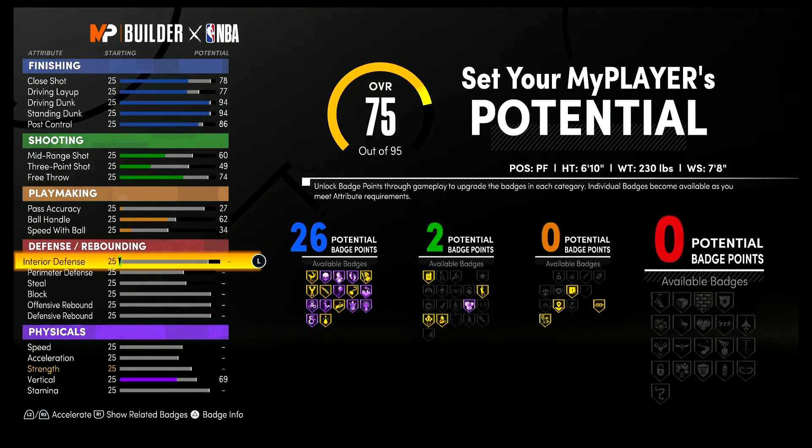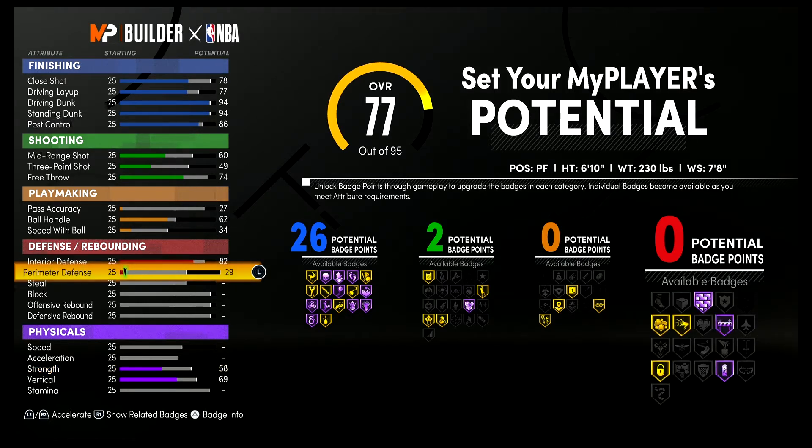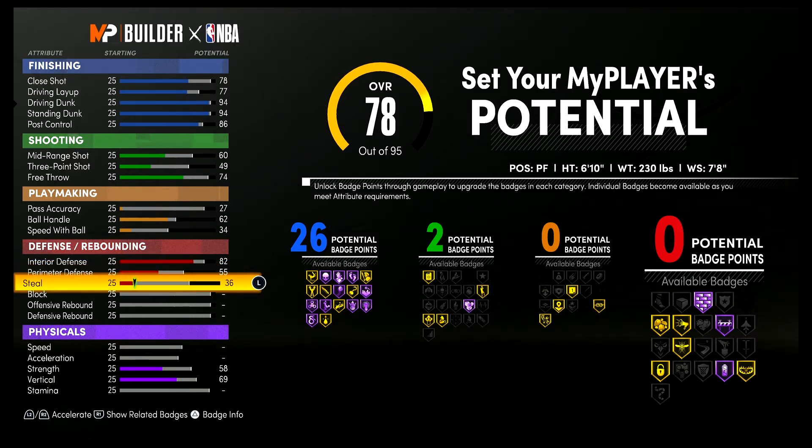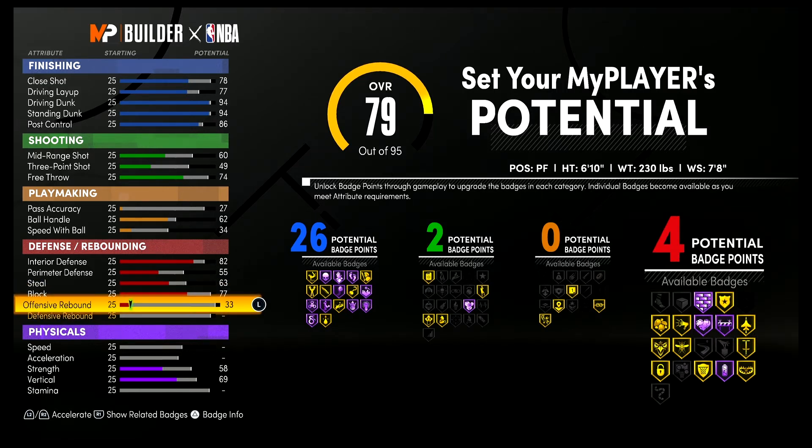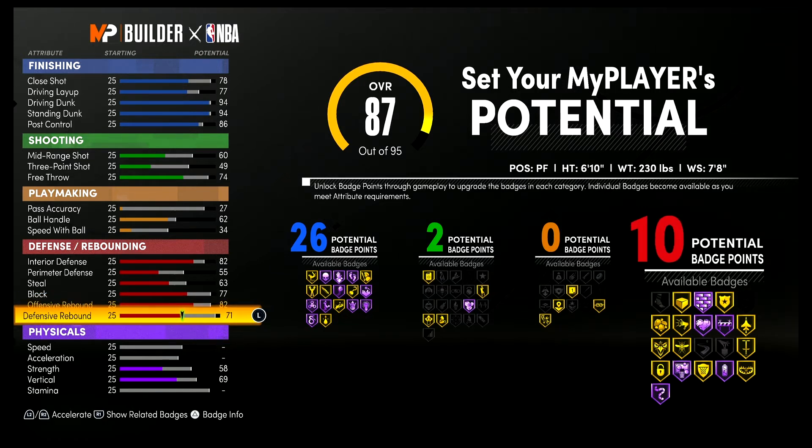For defense and rebounding, bring your interior defense up to an 82, your perimeter defense up to a 55, your steal up to a 63, your block up to a 77, your offensive rebounding up to an 82, and your defensive rebounding up to an 84. That gives you 13 defense and rebounding badges. So 26 finishing, two shooting, and 13 defense and rebounding badges is a total of 41 badges.